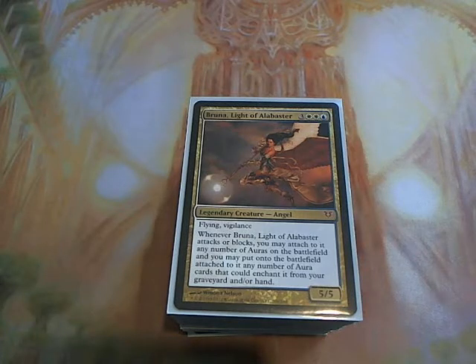Hey YouTube, I have an EDH deck tech for you guys today. This one is based off of Bruna, Light of Alabaster. It's a fun deck — she's a pretty fun commander to play with, especially if you put the right auras and enchant creatures in your deck, and she can actually win you a couple games really quickly if you have the right hand. So let's go ahead and go through this deck.